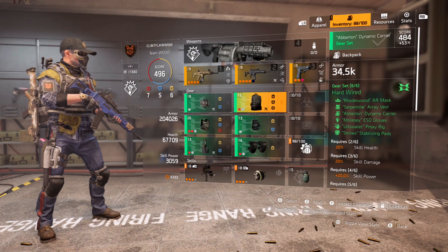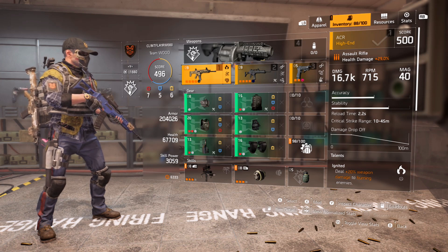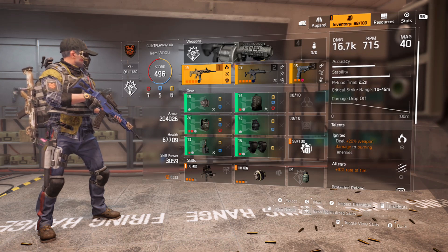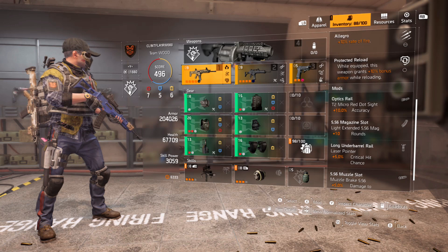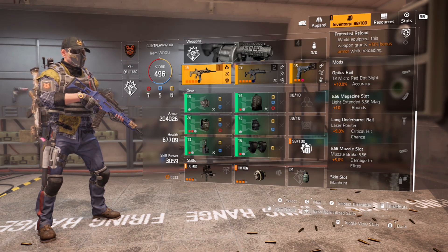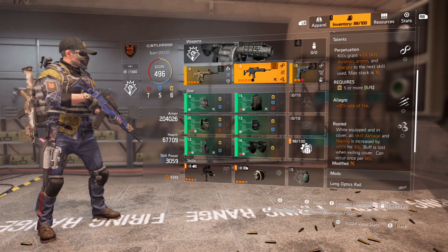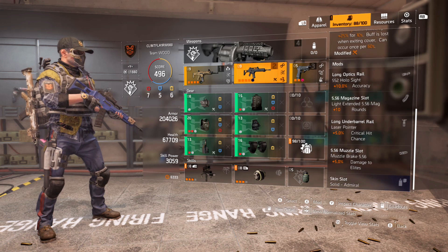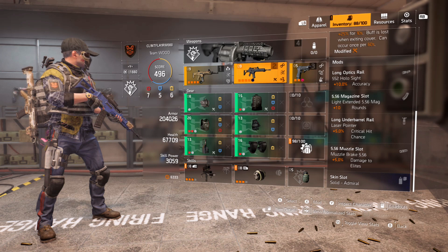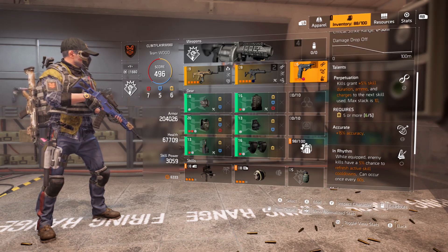That's the gear. Now let's talk weapons. I have Ignited on my ACRA — it synergizes really well with the Incinerator Turret, giving 20% weapon damage to burning enemies. Allegro for 10% rate of fire, and Protected Reload — while equipped this weapon grants plus 10 bonus armor while reloading, giving me an extra 20k armor. Accuracy rounds, crit chance, and damage to elites. My secondary is the G36 with Perpetuation, Allegro, and Rooted. Rooted: while equipped and in cover, all skill damage and healing is increased by 25% for 10 seconds — lost when exiting cover, once every 60 seconds.